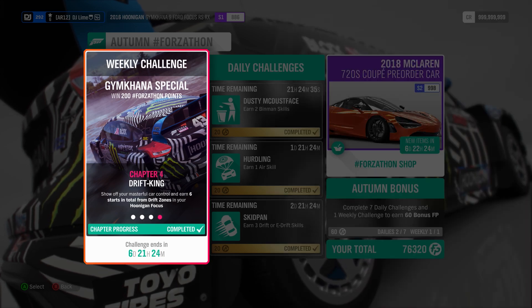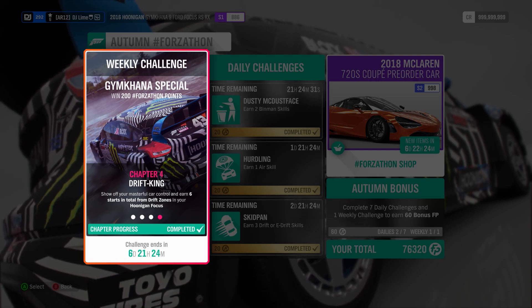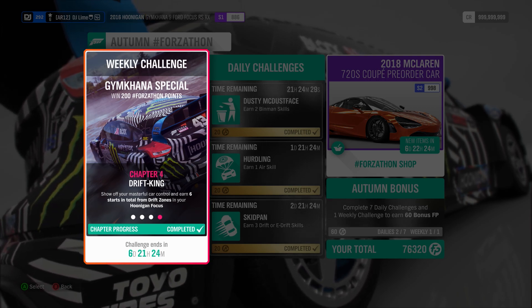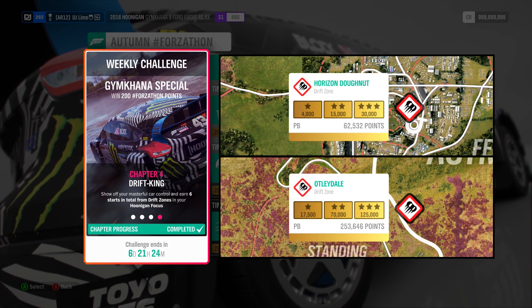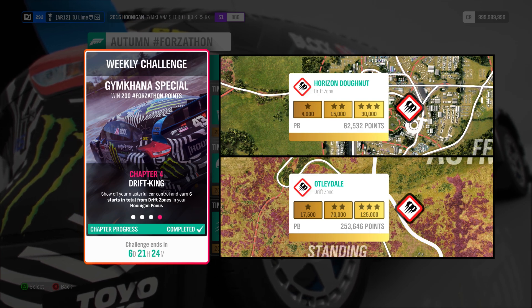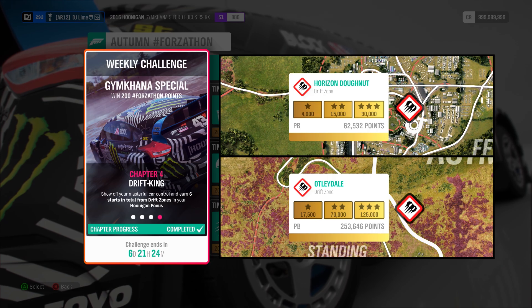For the final challenge, you need to earn six stars in total from Drift Zones. You may be looking at the description since it says 'starts,' but silly Forza — they mean stars. Up on the screen are two of the easiest spots to attain three stars per run on the original map, but it's up to you if you want to try them.